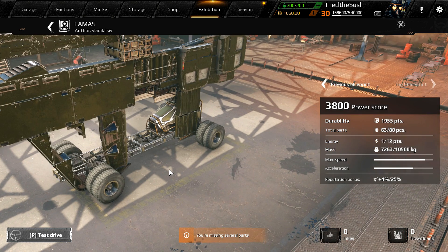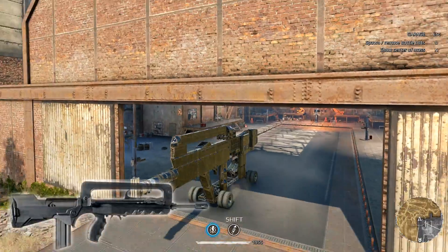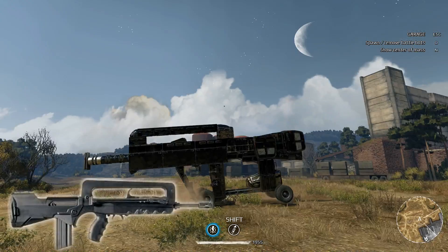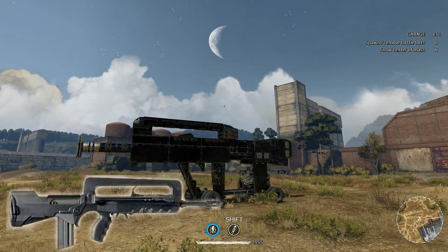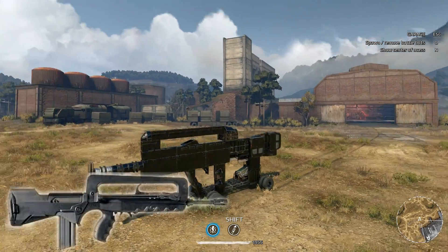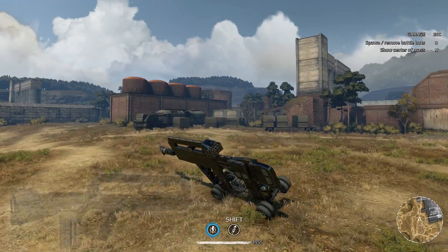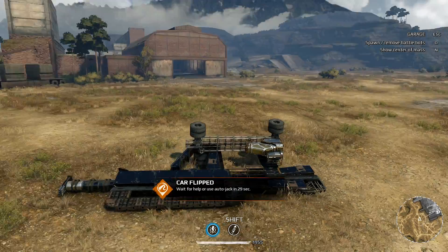Next we have the French assault rifle FAMAS. Fortnite players, you're probably familiar with this one — the shape reminds us of it. But if we turn it, it's like a paper. As I told you, it was really hard to find good, accurate weapons, so get over it.